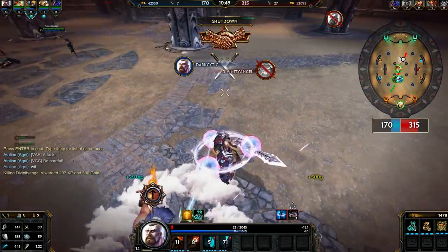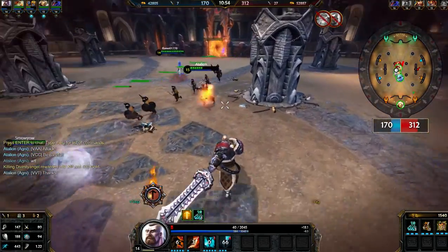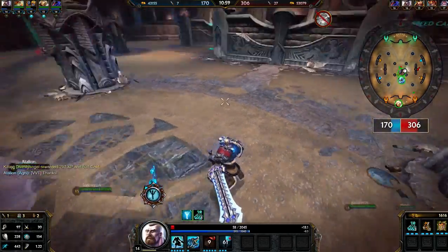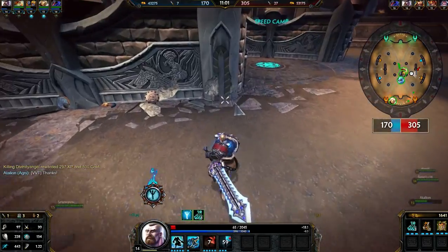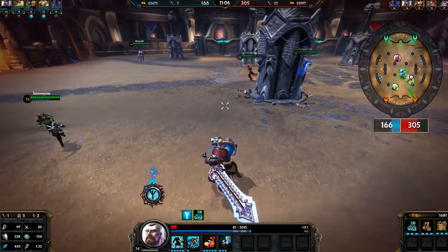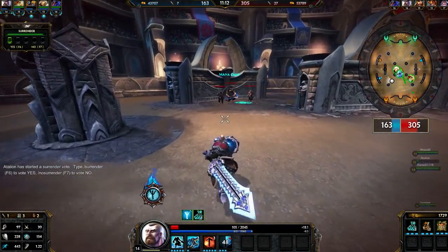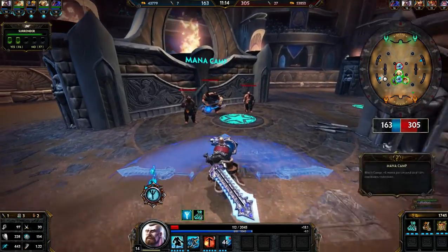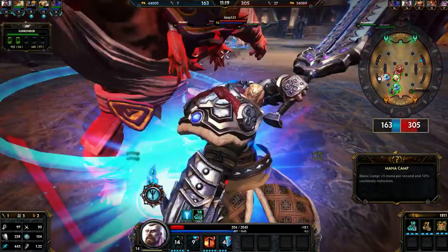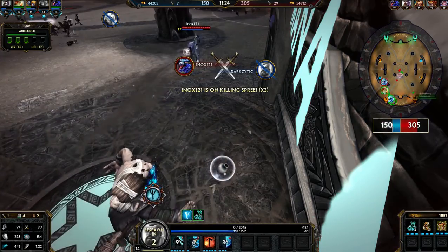I'm gonna try and kill this god here. I succeeded, which is amazing for me because I rarely get kills. So I'm going to Guard Stance and heading to a camp to get some HP by using the second ability in Guard Stance. As you can see my HP bar is really good now. I didn't see that enemy — I died. But whatever.